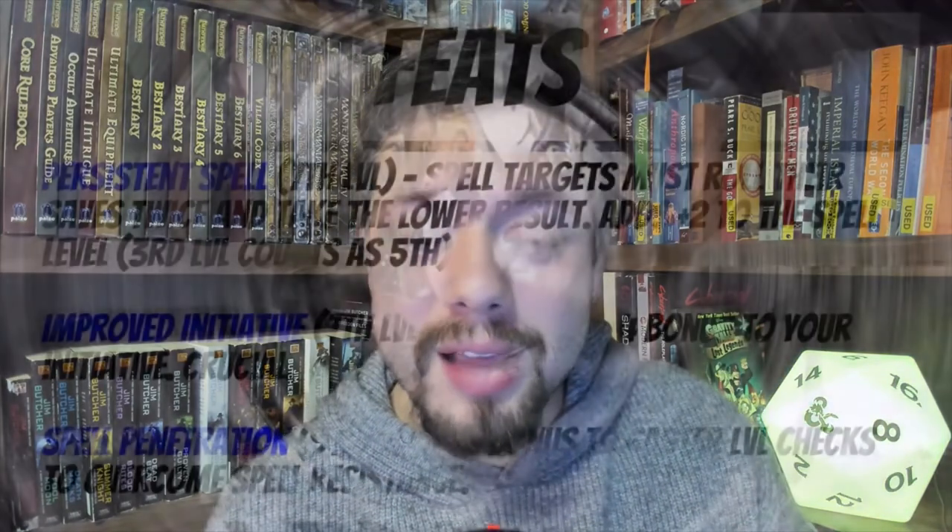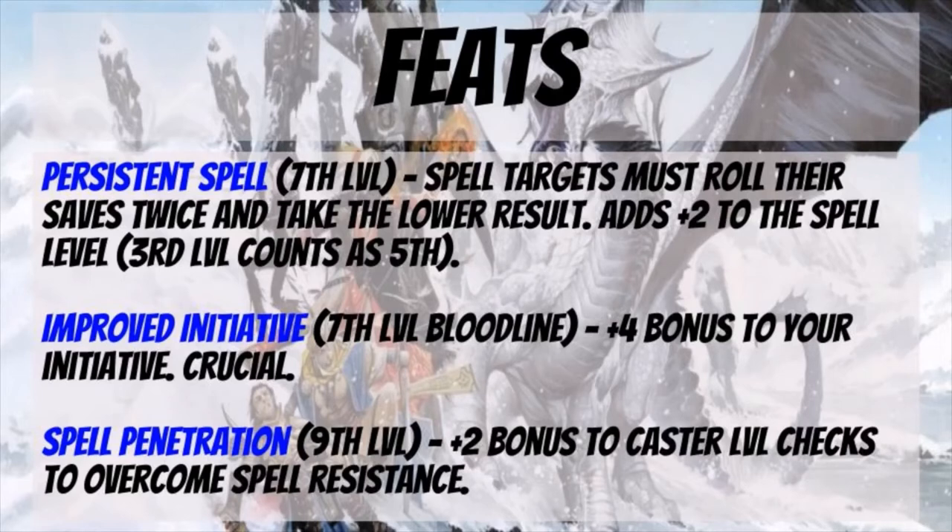For our seventh level Bloodline feat, take Improved Initiative. While there's benefit to taking it earlier, it being on the Bloodline list means we can pick it up here for a plus four bonus to initiative, which is crucial. A plus four from this feat, plus two from the Reactionary trait, and another plus two from your Dexterity means a plus eight total — you'll be winning a lot of initiative rolls and going first, which is great for casters. Then at ninth level, pick up Spell Penetration for a plus two bonus to caster level checks to overcome spell resistance, which you'll encounter more and more from here on.